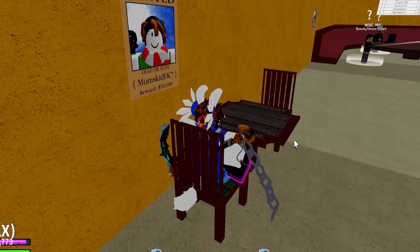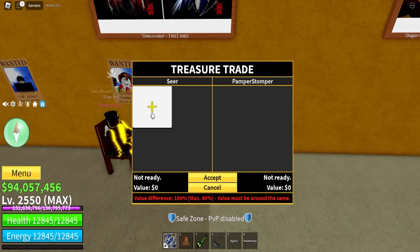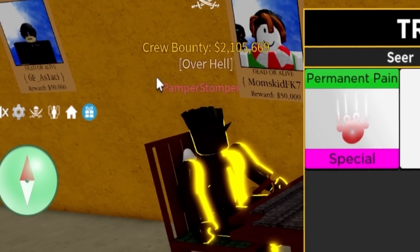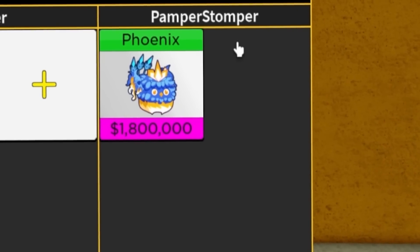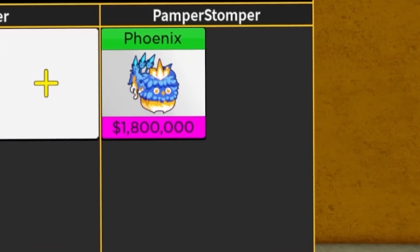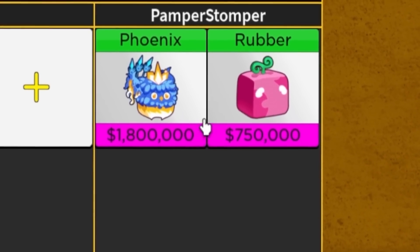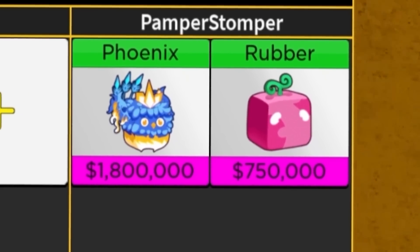He doesn't even bother trading me. Come on, hello, please trade me bro — maybe you have a good offer. Maybe he has some leopards, maybe he has some dough fruits, who knows buddy? Just sit down. Finally, someone to trade with. Let's see — permanent pain, there you go. What do you got for me? You got a phoenix fruit — a legendary. That's not gonna do it though. We need some leopards and some doughs. At least like two leopards and a dough — maybe that would be a good offer. We got rubber — I don't think so bro. Phoenix and rubber is not gonna do it.